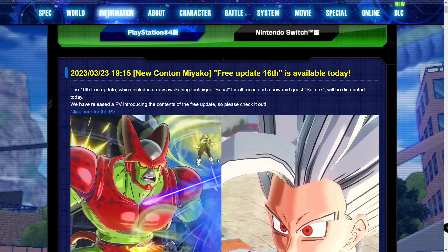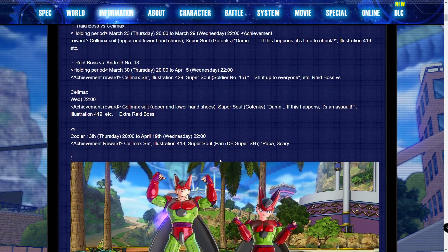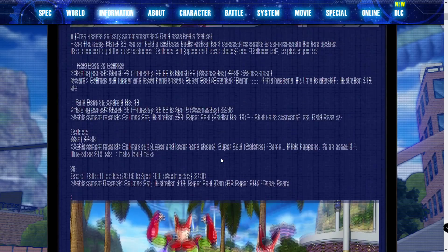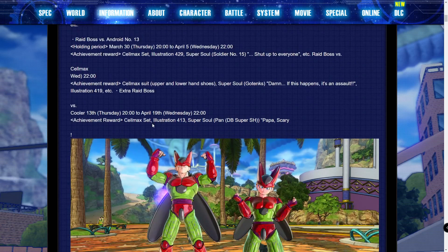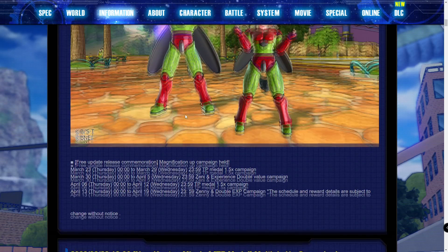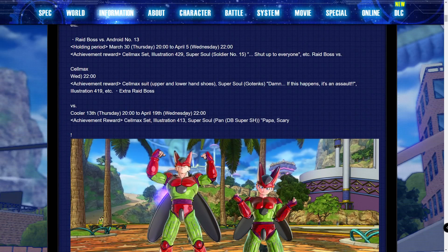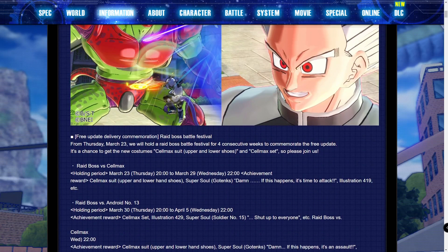One thing I'm a bit uncertain about is that in the actual free update trailer, I believe it said we were getting two different outfits, but we only see the Cell Max outfit here. So maybe there will be another way to get an outfit somewhere down the line. At this moment in time it only seems like one outfit is going to be available in this new free update.